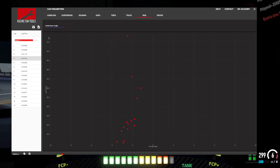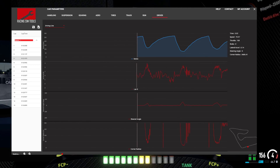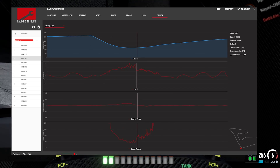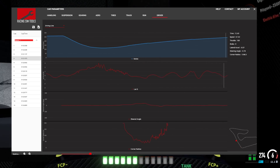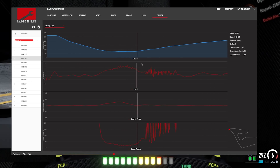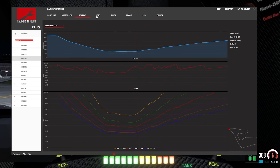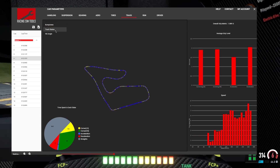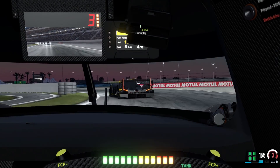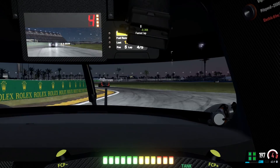The last but definitely not least feature I want to talk about is how the software utilizes an analytics tab. In the last tool we had the ability on the damper histogram to give you a suggestion if you need to increase or decrease rebound or bump dampening. We're going to be doing the same approach, however we're going to be using it for all our graphs. We understand that all these graphs can be intimidating when you're first starting out. While you'll gain a much more meaningful analysis by looking at the data yourself, the analytics tab can give you a rough draft and is a great way to start learning and seeing where those suggestions are coming from.